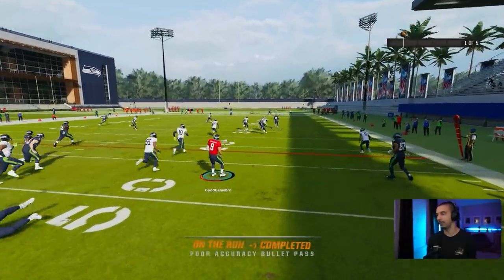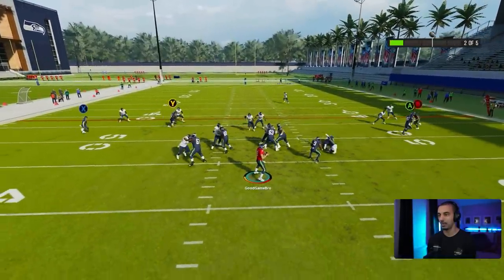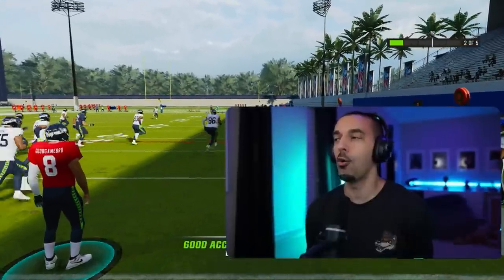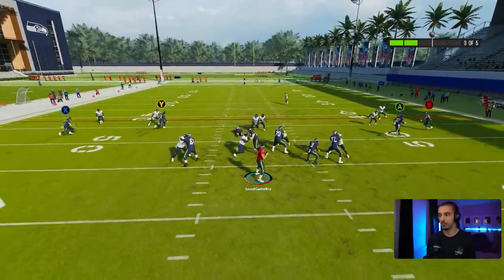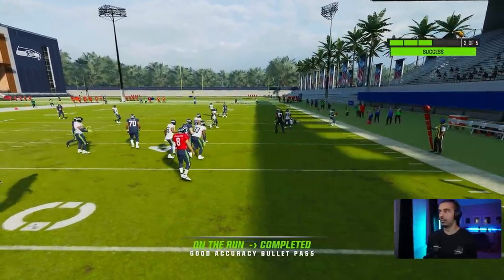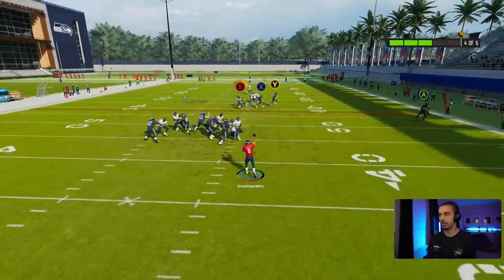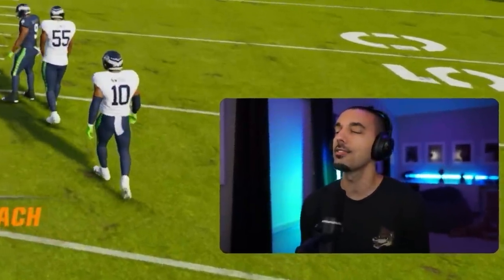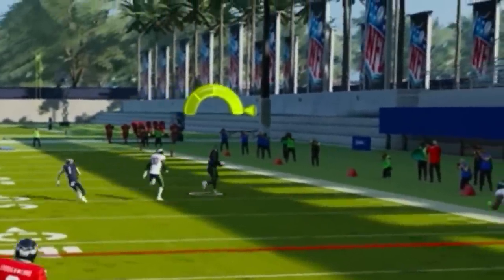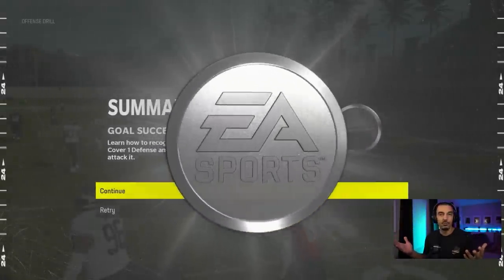We're rolling — I got DK, easy money. Wide open spaces for the first completion. You cannot hot route in this drill, which I think would have been kind of nice. It's definitely going to be slants every single time. DK Metcalf catches it — we have silver. We need two more for gold. One pass is incomplete, so we lose the chance at gold, but we got silver locked up. Four out of five. Would have been great to get five out of five, but we'll take the silver.